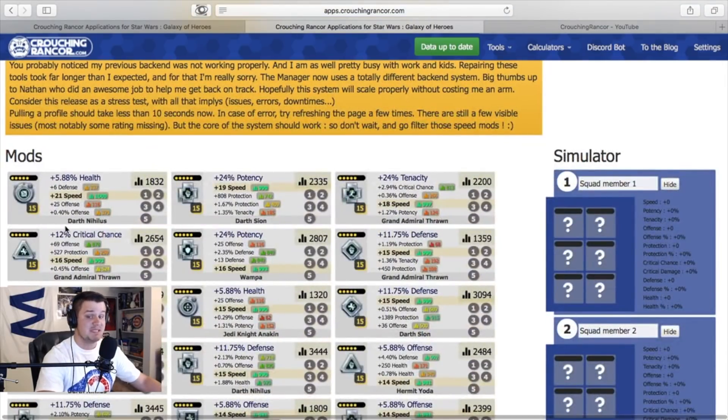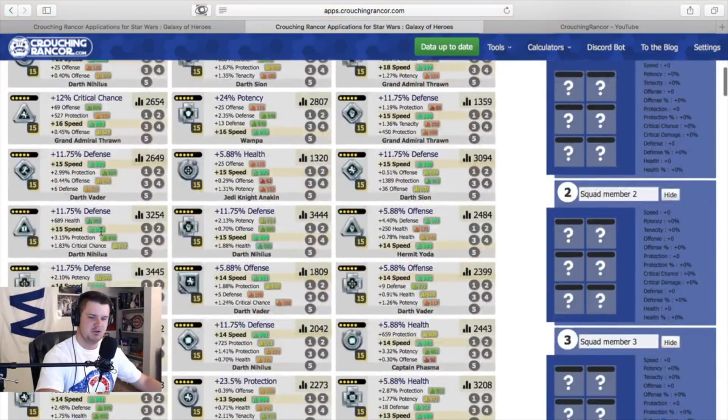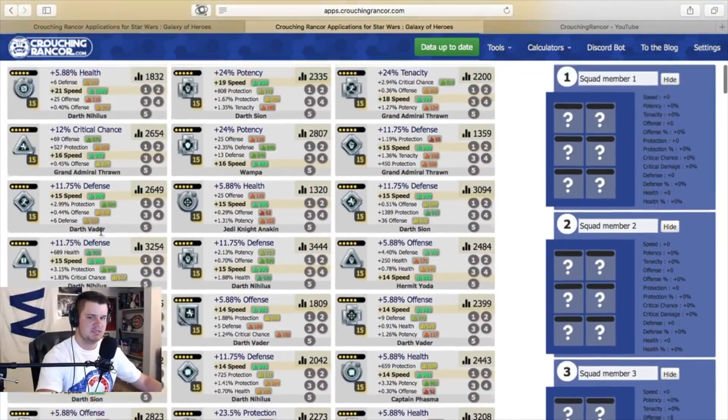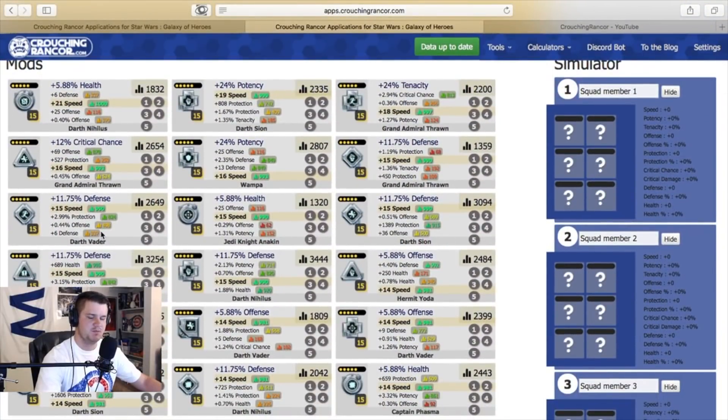It's going to prioritize them based on the best speed secondary. My best speed secondary mod is a plus 21 speed — I got that about a week ago. I was in the car carpooling home from work with my dad and I about blew his eardrums out because of how excited I was. These mods take a while to find. Now that I've got all the speed secondary filtered, these are going to be the mods I'm going to primarily choose from. There will be some exceptions for some characters, but for the most part you're going to want to only put mods that have speed secondary on these characters.